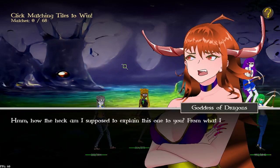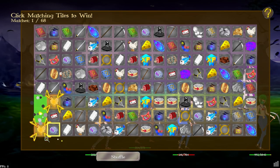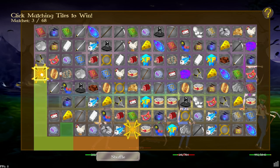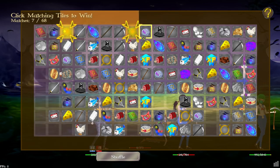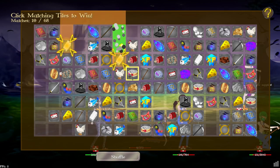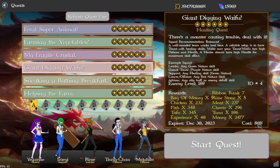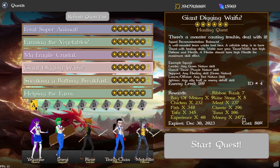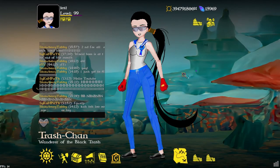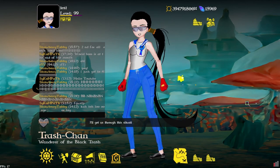In the match-3 quest tutorial, the goddess points out which tiles you need to clear. I also added a check so that every time you clear a tile, it verifies whether a possible match still exists. If not, it prompts a reshuffle that costs less and rewards more money, so players should be earning more money and food to keep everyone leveled up.